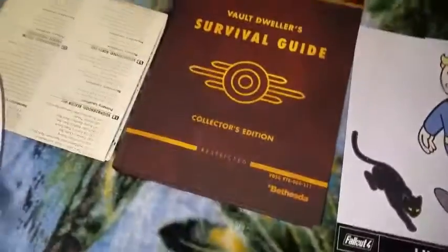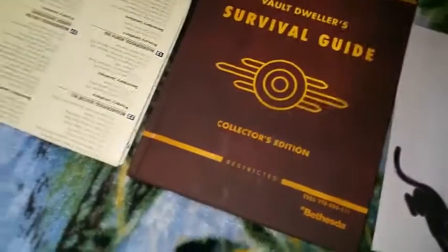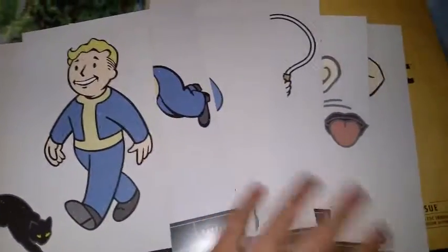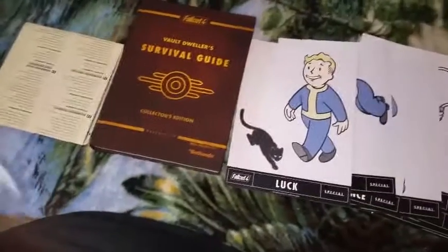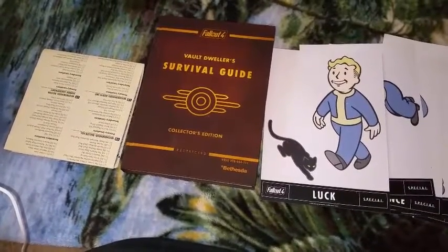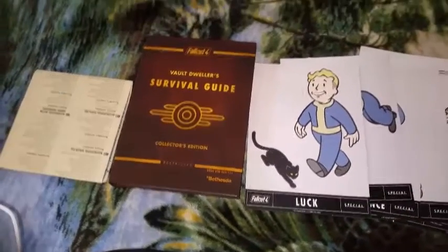This is a lot of stuff you get with this amazing collector's edition survival guide — it's a Prima strategy guide, so you know it's going to be good. You get the map, the Vault Dweller's Guide, and the lithographs — all for $39.99. Make sure to go to your local GameStop and see if they have some of these. It's an awesome deal on an amazing product. Also make sure to check out my review of Fallout 4. Thanks for watching, guys — peace out.